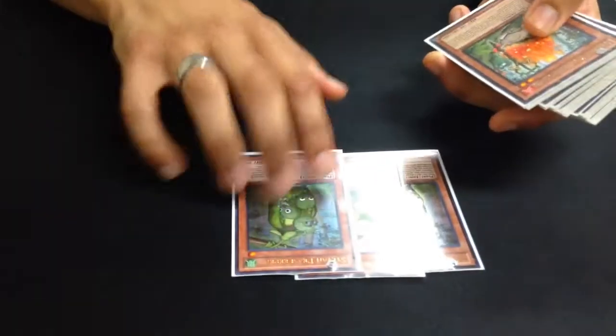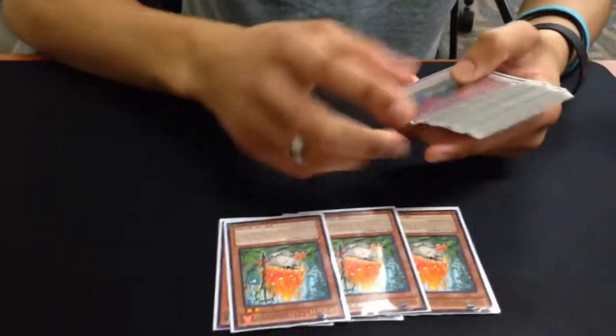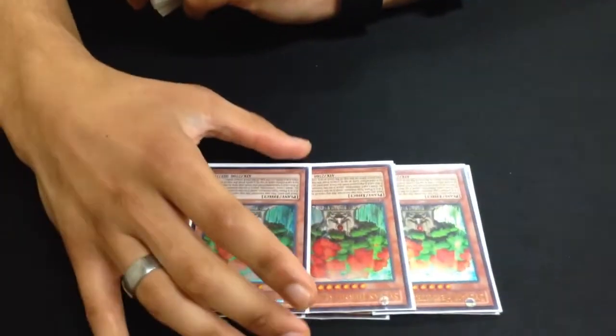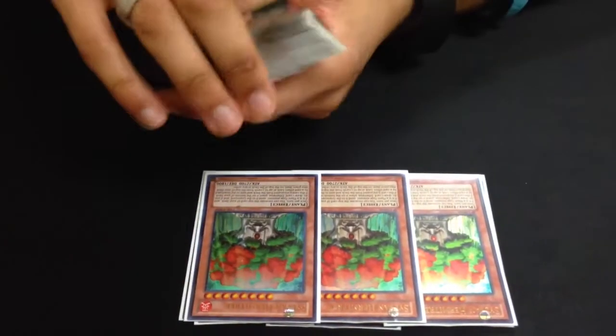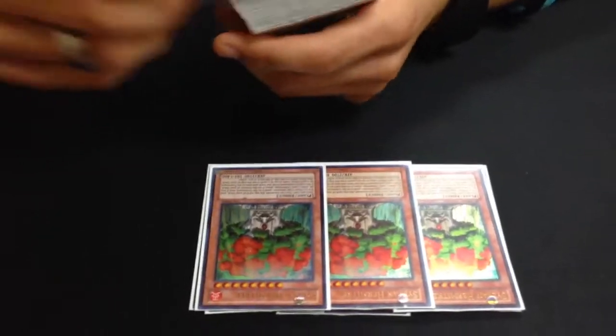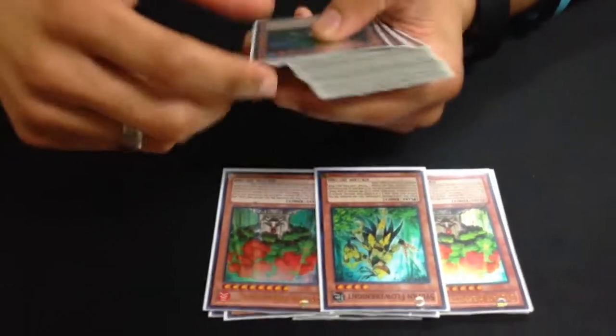Pretty standard. Three Sylvan Peacekeeper — lots are born for the deck. Three Chromestroom, good excavator. MST. Three Hermitry — everyone says this card's bad, but it lets the rank 8 plays go off, and Felgrann and Grinder are really good anyway. Felgrann was really annoying. Flower Knight, just the one.